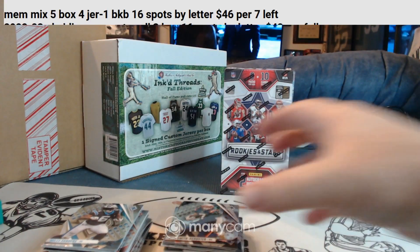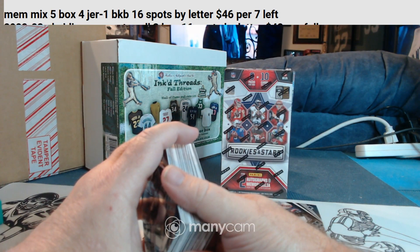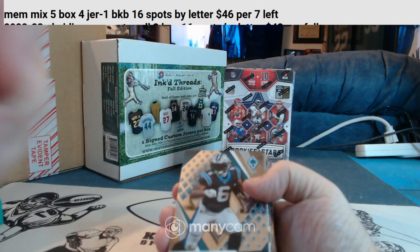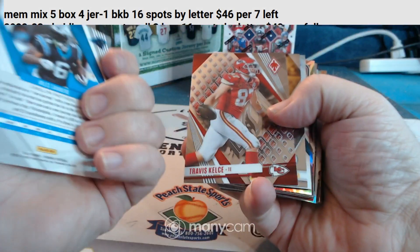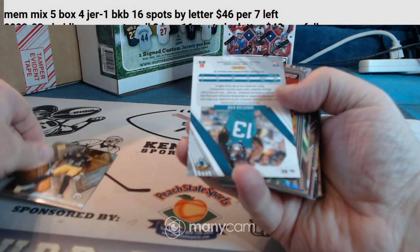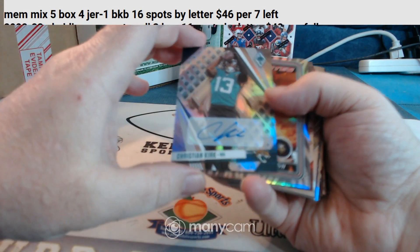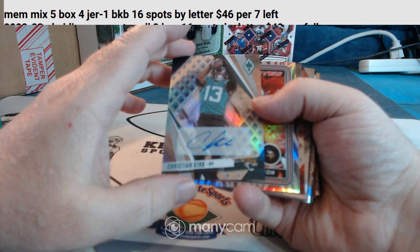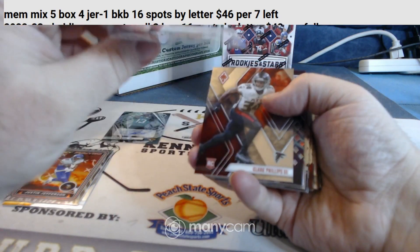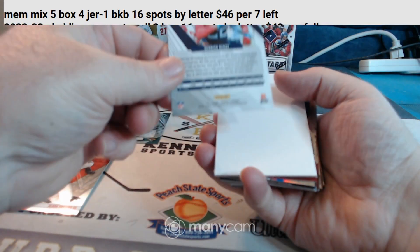Alright, we better pull a stinking Lion or else I'm going to be mad. We got a hit already! Christian Kirk for the Jaguars. Eminem and Emcan insert. Justin Fields insert. Clark Phillips rookie. Derrick Henry short print.